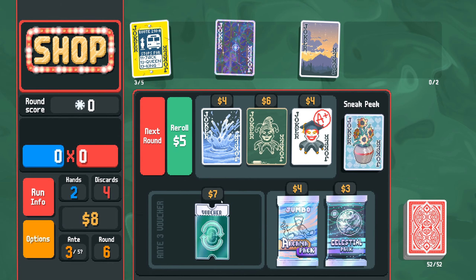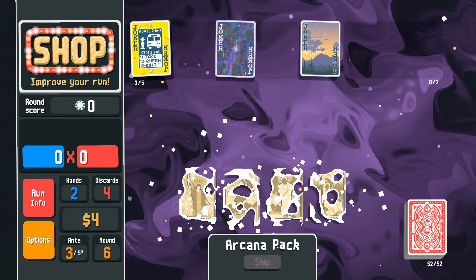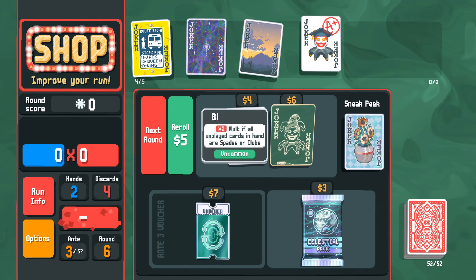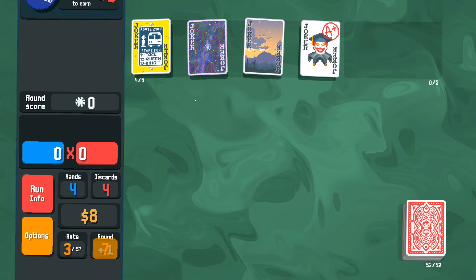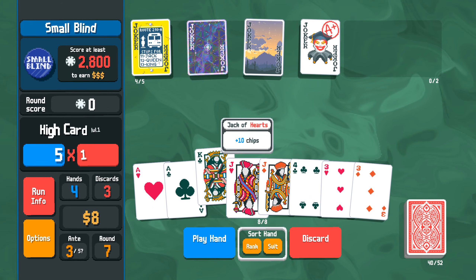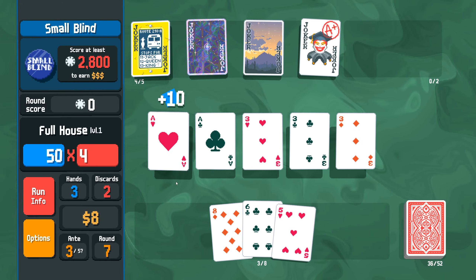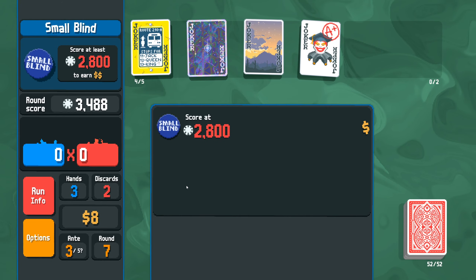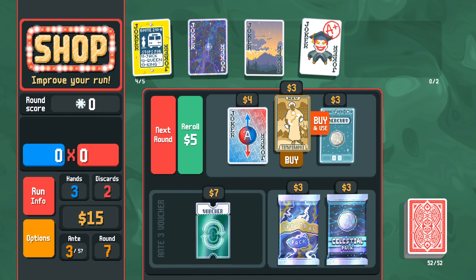So we're going through pretty quick here. We're still just kind of looking around, hoping we can find some good economy or something. Temperance is good. And if you're wondering why we aren't getting celestial packs here, it's because we can't actually find Five of a Kinds yet. You have to get your first Five of a Kind hand before it'll show up in celestial packs or anywhere in the shop for that matter. But this should do just fine for now. We got some decent early game going here. We just need to find out how to get late game going.